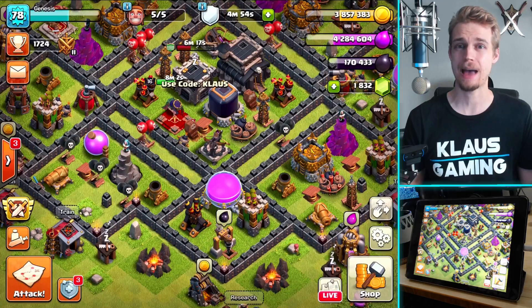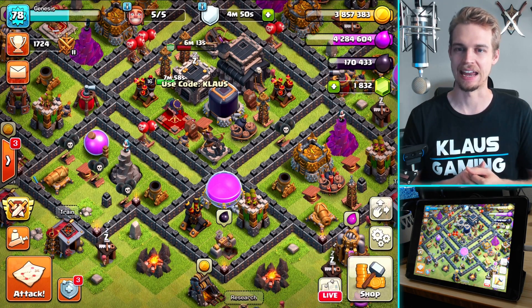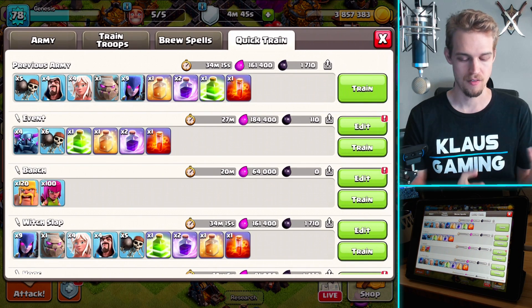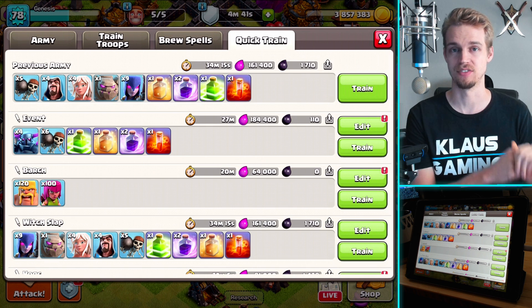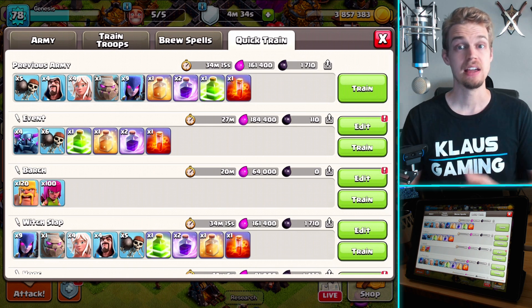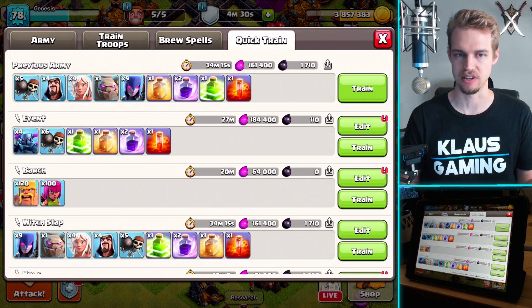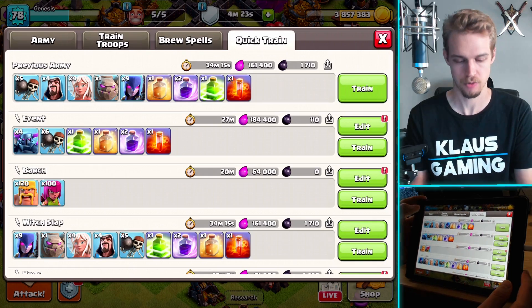So there you go guys — that's Witch Slap, two good examples. Both raids went pretty well. Give it a try on your own. The army composition is nine witches and a golem, four healers, four wizards, and fill the rest of space with wall breakers. Then you have your double rage, heal combination, jump spell with a poison. CC Bowlers, CC freeze. You don't have to have a freeze — I just like having a freeze over something like a lightning spell. Lightning spells are kind of boring, and I don't normally need two poison spells, so that's why I bring a freeze.